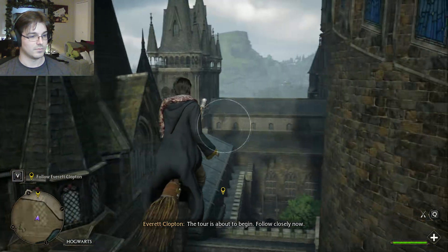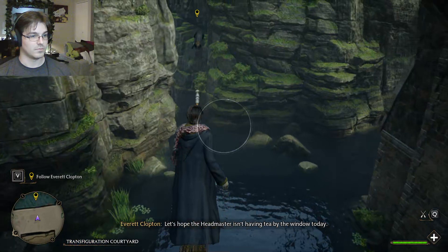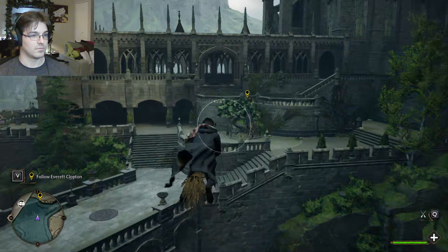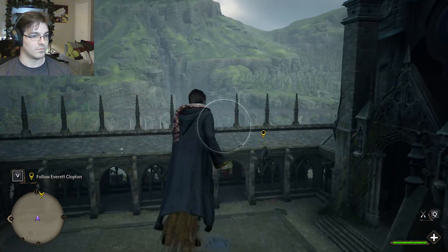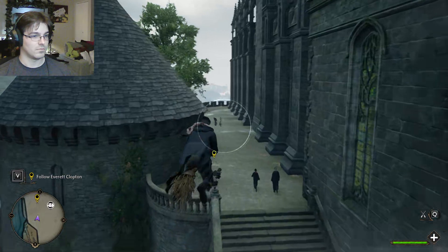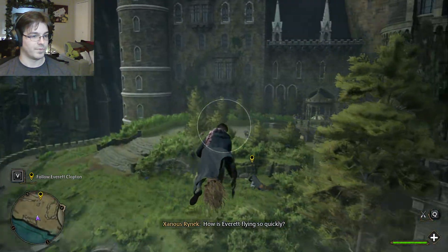The tour is about to begin. Follow closely now. Right now we're flying over the Transfiguration Courtyard — lovely as ever. Let's hope the Headmaster isn't having tea by the window today. Nice to get above it all, isn't it? Ahead of the gardens, the Hufflepuff common room windows just peek out. Bit claustrophobic for my taste. How is Everett flying so quickly?